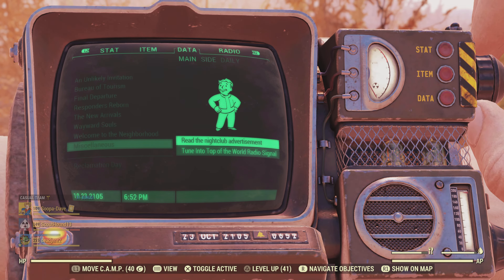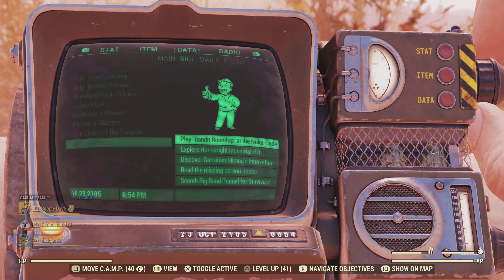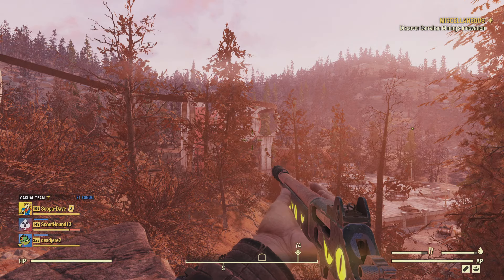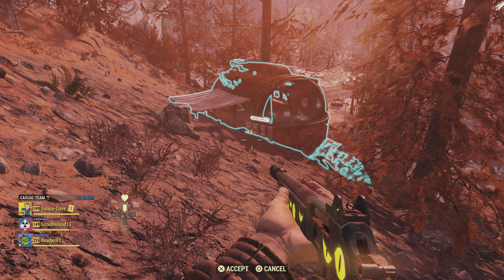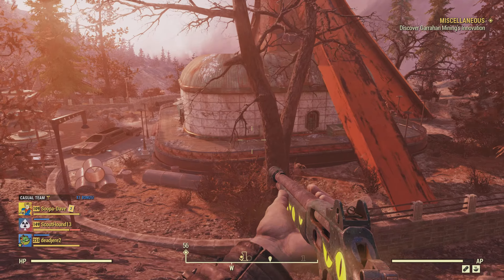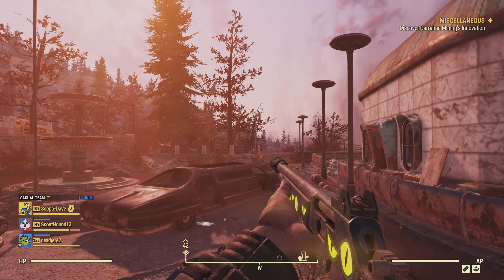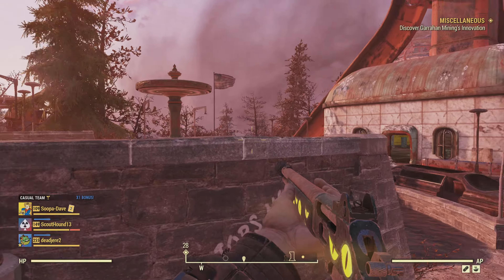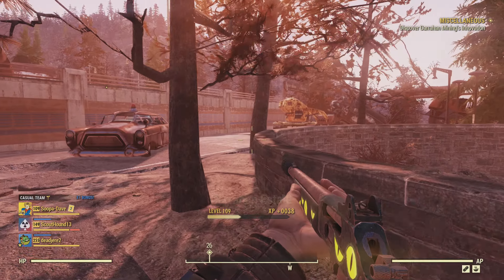It should be under miscellaneous - read the nightclub advertisement, I think that's what it is. Alright, we're gonna have to look at the advertising board down there, but that's where we're going. Let's put on a survival tent here so we can always get back really quickly if we need to. Let's run down - there's a scorched officer. I don't know if you guys can hear that beeping. We didn't get this discovered - there we go. Let's get into our crouched position.